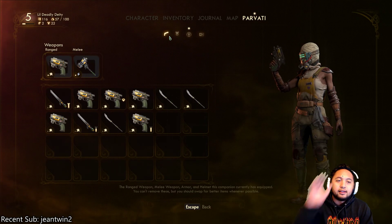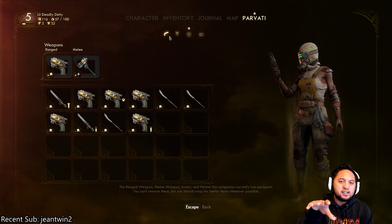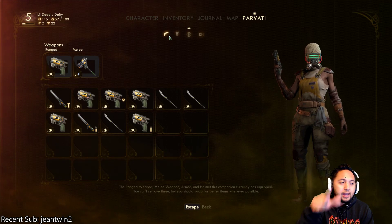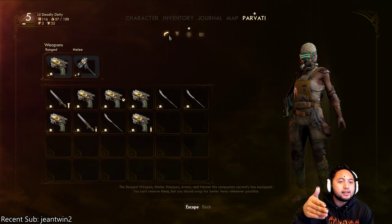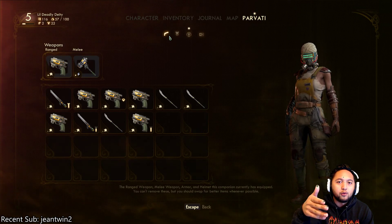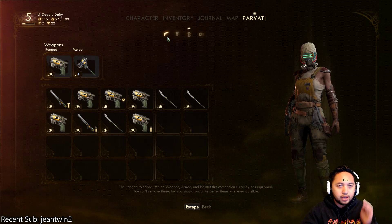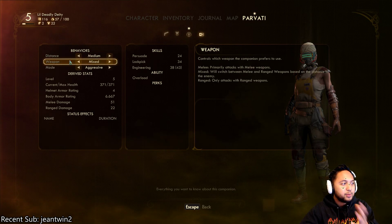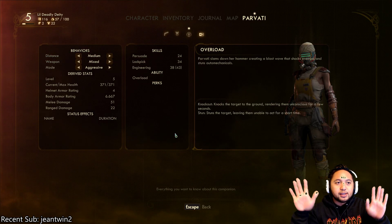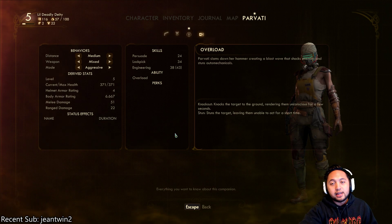I think this is enough customization such that you can actually make your companion better, but it's not so detailed that it's overbearing — it's not like a chore for you to do. It's very simple: you have your weapons, you have your armor, you have your perks, and then you have their behavior. Super simple. Give a thumbs up if that helped you out, sub below, and I'll catch you in the next one.